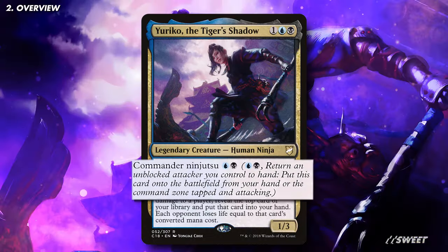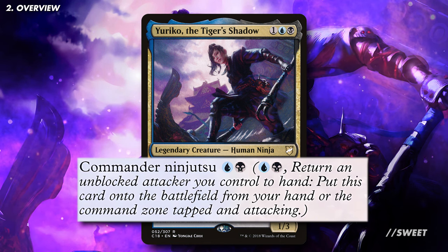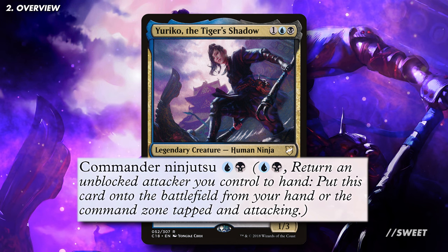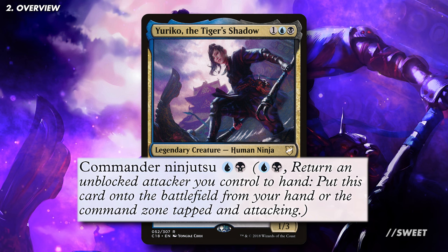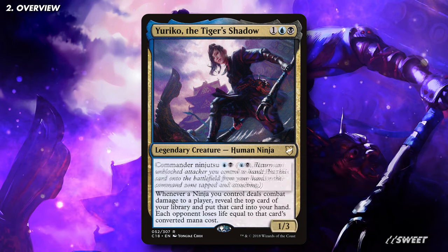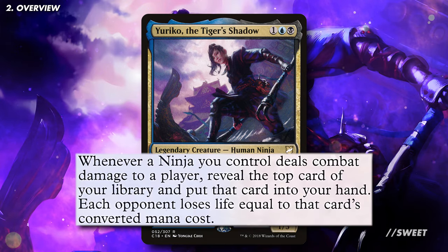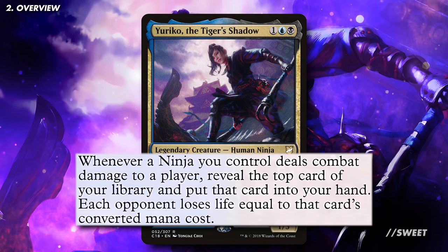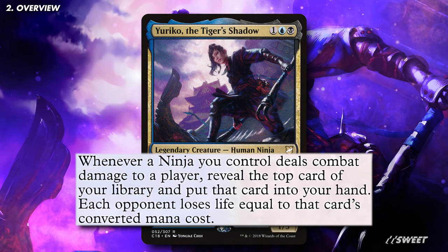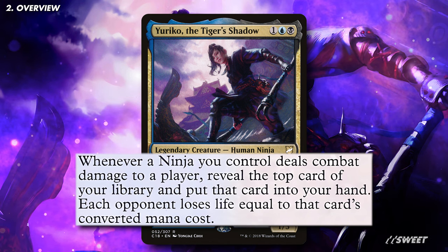First things first, yes that Commander Ninjutsu ability gets around command tax, meaning no matter what, if you use it, it doesn't increase the command tax at all and will always just cost a blue and a black to activate. That alone is absurd and means that all we need is an unblockable creature to have access to our commander at any point in the game. That bottom ability, however, is what makes Yuriko one of the most powerful commanders ever printed. Not only is that ability card advantage as the cards we get go into our hand, it's also a pretty fantastic win condition as well, because importantly it scales with the commander and deals damage to each opponent.